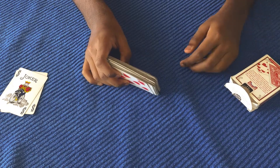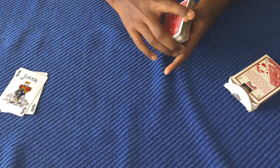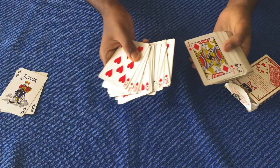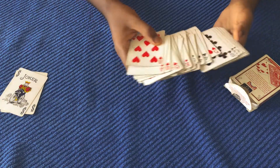At the moment I don't have a spectator, so it's just up to me to shuffle the cards. Then I turn the packet around and show it to the spectator, telling them that, as you can see, all the cards are mixed up. You did the shuffling, there's no way I could control this.